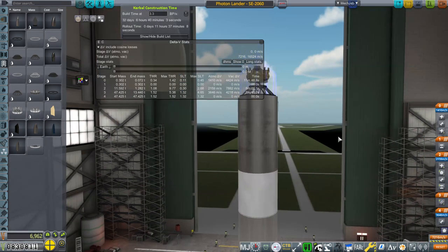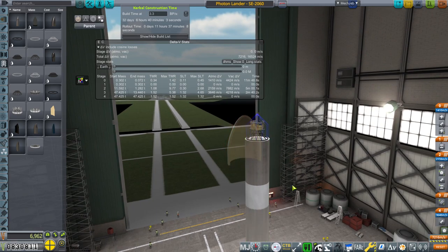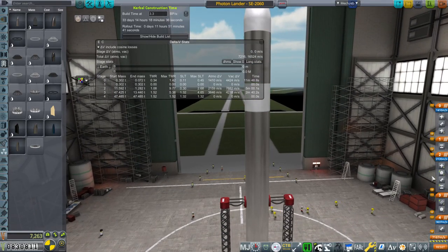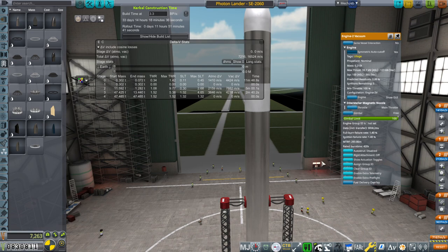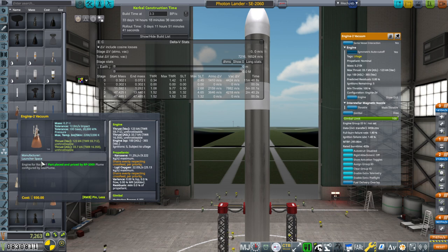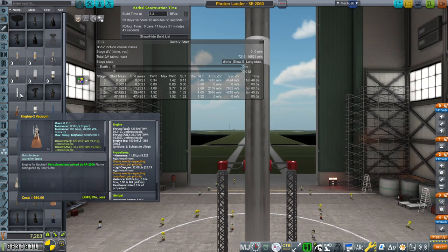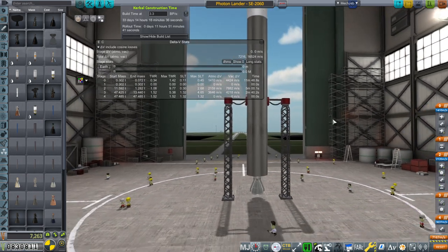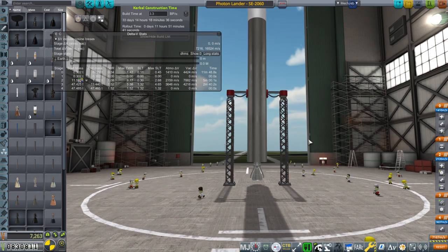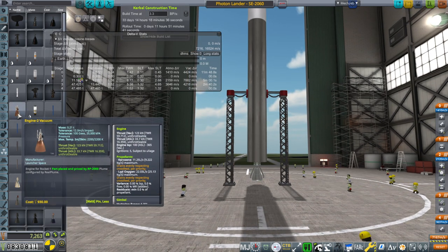We are launching on a standard SE-2060 launcher with an SE-2060 engine at the bottom. The upper stage is an Engine 2 Vacuum — Launcher Space Engine 2 — picked for its 365-second vacuum ISP running on kerosene. It's basically like one of Baran's OMS engines or the engine on the Soviet Block D. I'm not sure how they get that efficiency if it's not a staged combustion engine, unless it is.